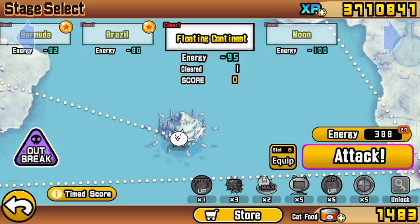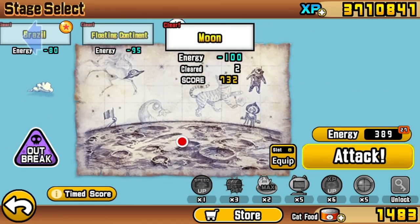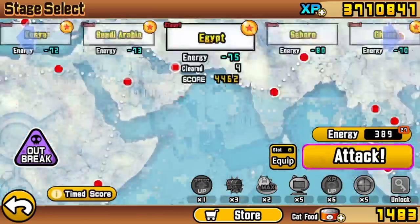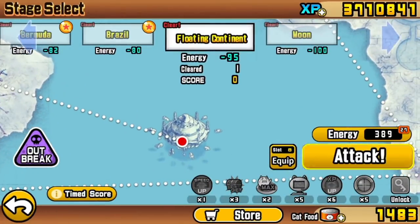Welcome to the Battlecats Beginner's Guide. This episode covers how to beat the very last of Into the Future Chapter 3 - the levels of Floating Continent and Moon, which, especially Floating Continent, are markedly more difficult than the rest of the Story Mode chapter. This difficulty is marked by the second set of Anti-Alien Treasure.